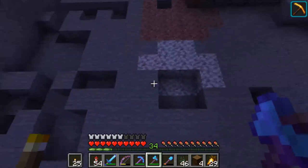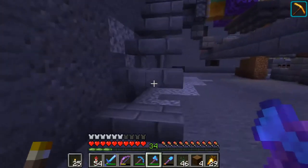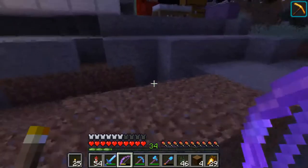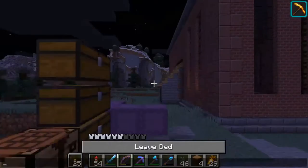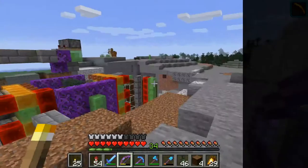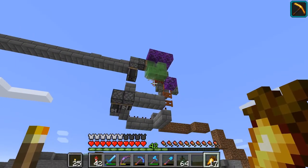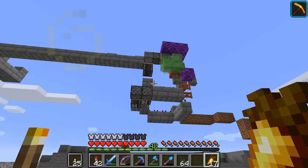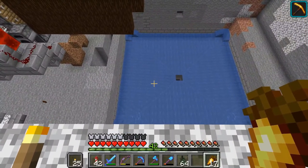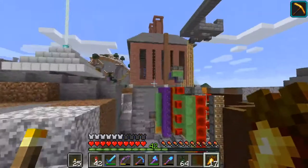So next step is getting more space over here and creating the blast chamber. I finished it. The TNT dropper is in place up there, and below here we have a collection system. This time I did it right with the water streams — not like over there for the iron golems, which sometimes get stuck somewhere in the water.